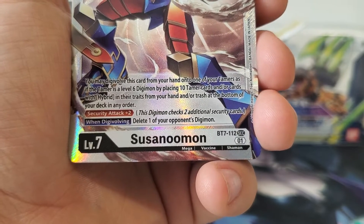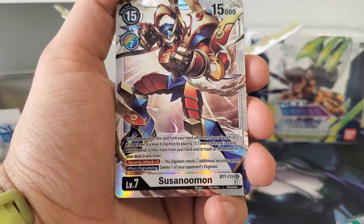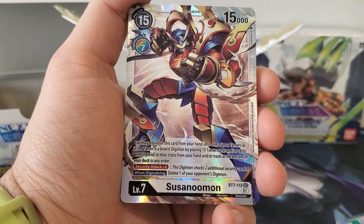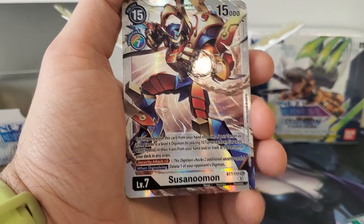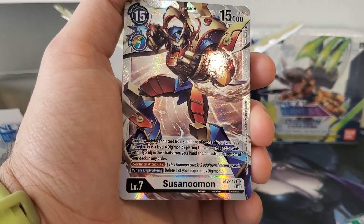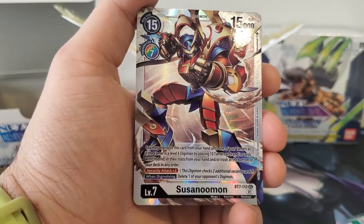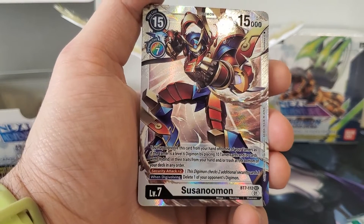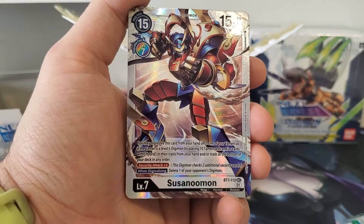Security attack plus 2. When Digivolving, delete one of your opponent's Digimon. I definitely like this guy for just being able to put onto a tamer. You still have to play the 7 memory cost, which is pretty high, but his effects are great. Especially with placing more cards at the bottom of your deck — that's going to help you mill your opponent. This guy would have to be a late game play for that because you need at least 10 cards in your graveyard, slash hand — so I guess you could do it early, it would just take a lot of resources out of your hand. Built in the right deck I could see it being very useful. Otherwise maybe one. I do like that it fits in literally any color deck.